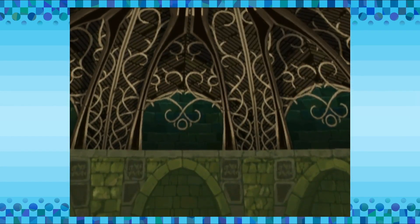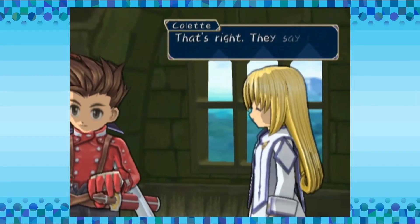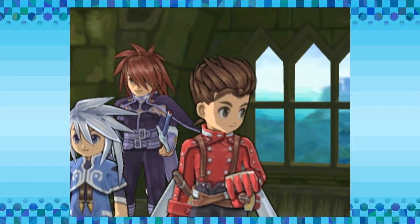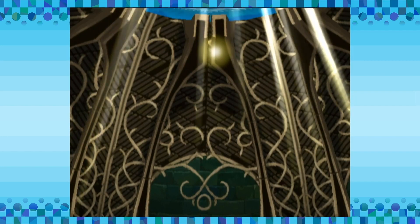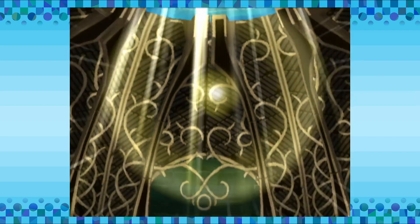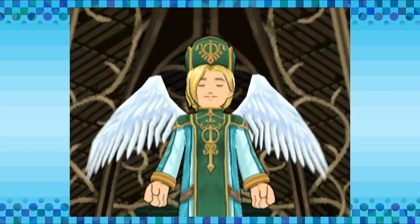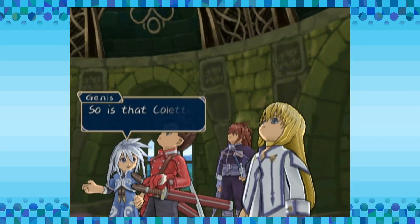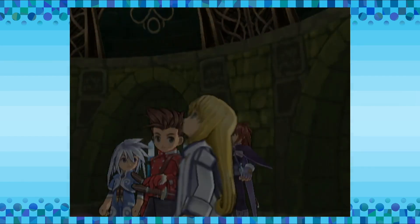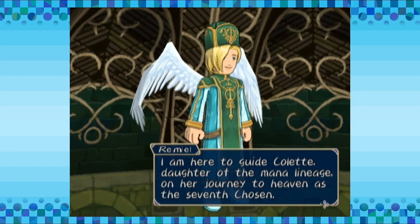This appears to be the top floor. Yes, that's the altar. Then that shining thing there must be the Cruxis Crystal. They say I was born with that in my hand. Look at that light. What is that — an angel? I would assume so. So is that Colette's real father? I am Remiel, I am an angel of judgment. I am here to guide Colette, daughter of the mana lineage, on her journey to heaven as the seventh Chosen.